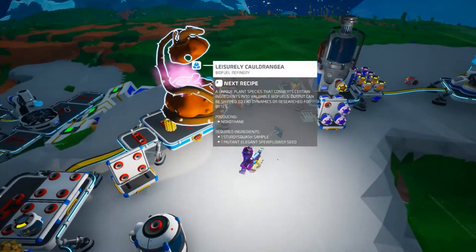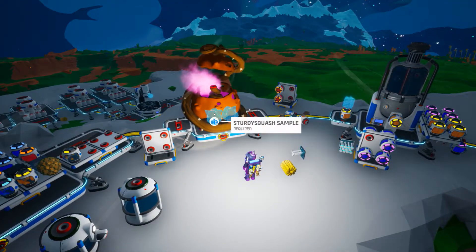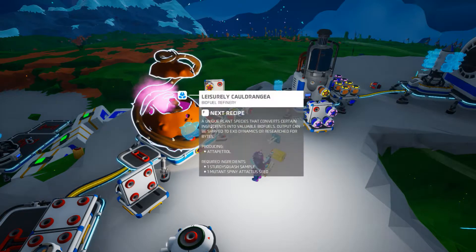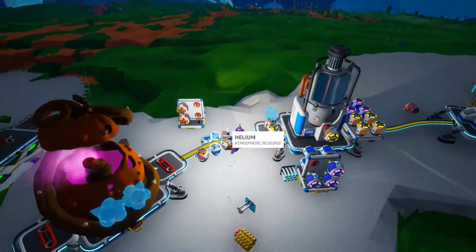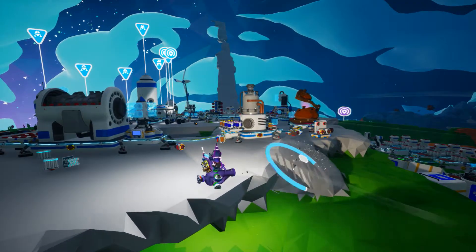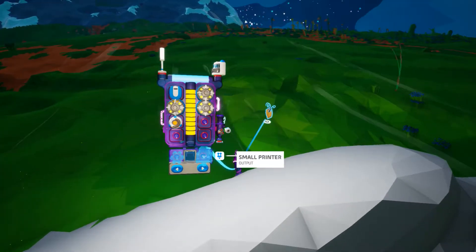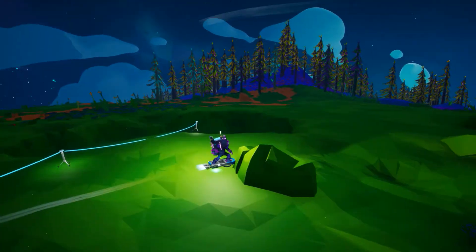I have an empty platform here on my chemistry lab. It used to be where I started mass producing chemistry lab things. Sturdy squash — is that what I have? Yes. I don't have sturdy squash samples though. How would I get sturdy squash samples? Probably from planting the sturdy squashes. Let's get a ramp going down and just plant these, then go collect more. I think they only spawn in the mountains.